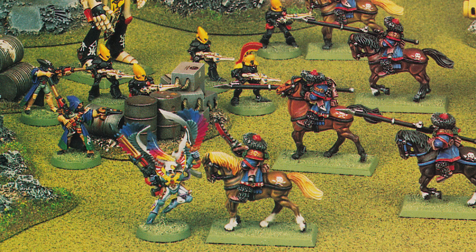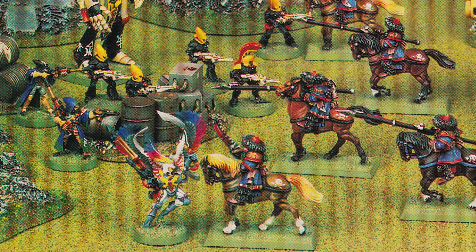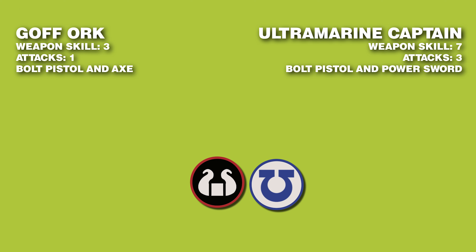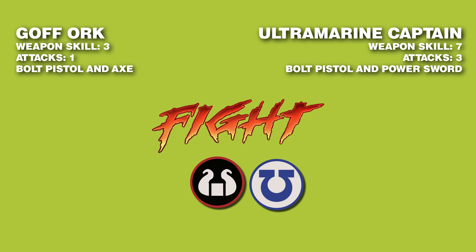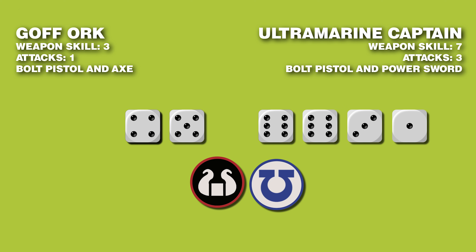Yes, it's not perfect, but if your game lasted until the sides met in combat, you were in for the thrill of the week, second only to Baywatch coming on TV at night. You simply picked a combat and then each rolled the number of dice listed under your model's attacks profile, plus an extra one if you had two close combat weapons or pistols. You added the highest dice to your weapon skill to form your combat score, adding one for each one your opponent rolled and one for each six you rolled after the first.